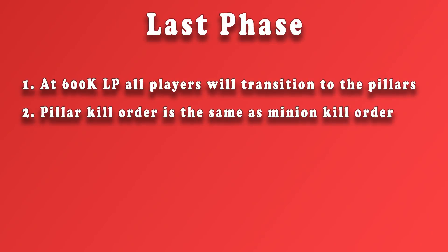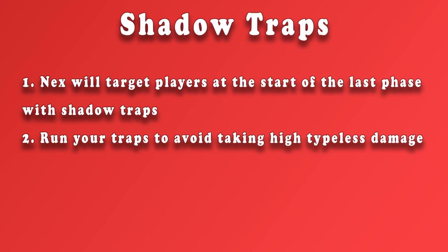The final phase will start at 600k life points when all players transition to the pillars. The pillar kill order is the exact same as the minion kill order, so if you did those out of order you have to do the pillars out of order also. The first thing you're going to get targeted with when this phase starts are shadow traps. You need to run your traps to avoid taking high typeless damage. These are usually run in the southeastern quadrant.